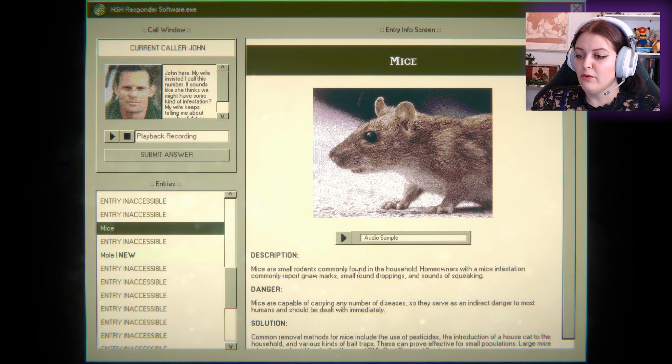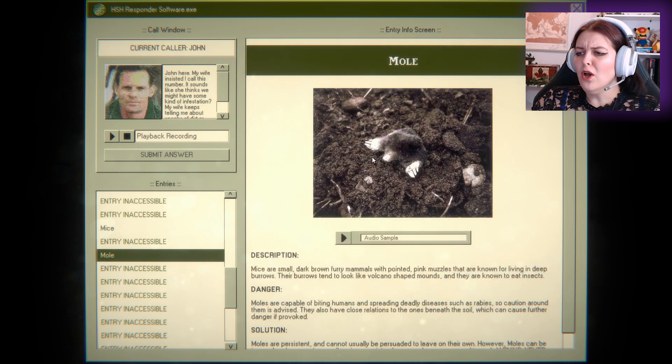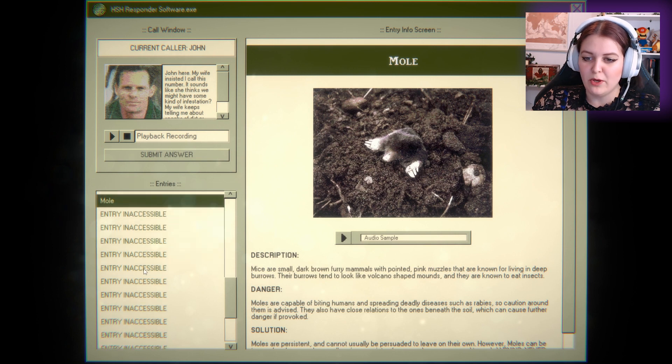We have mice — small rodents commonly found in the household. Homeowners with mice infestations commonly report gnaw marks, small round droppings, and sounds of squeaking. Then we have mole — oh, it's so cute! Moles are small dark brown furry mammals with pointed pink muzzles that are known for living in deep burrows. Their burrows tend to look like volcano-shaped mounds and they are known to eat insects. Mole mice — oh my gosh. The scariest type of mouse!